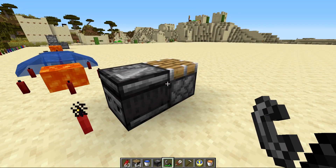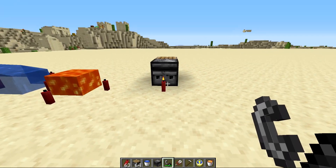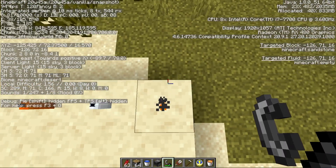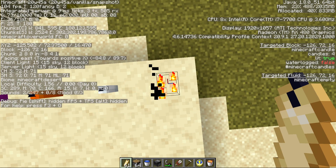When candles are lit they put off a signal to observers. You could make a mini game where you try to shoot a candle from a distance with a flame arrow. Once a candle is lit it turns a slightly brighter color and also puts off light. One candle is light level three, two candles is six, three candles is nine, and four candles is twelve.